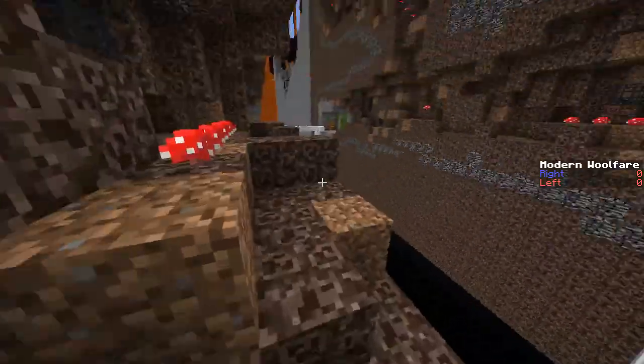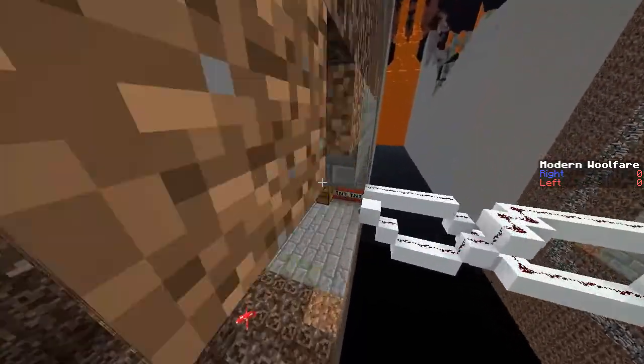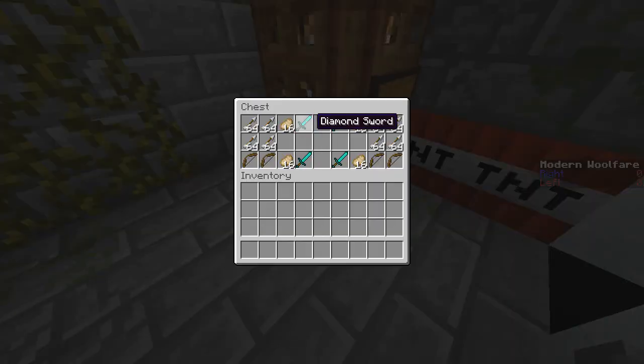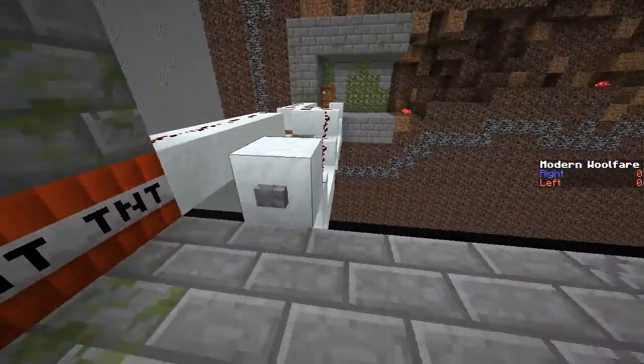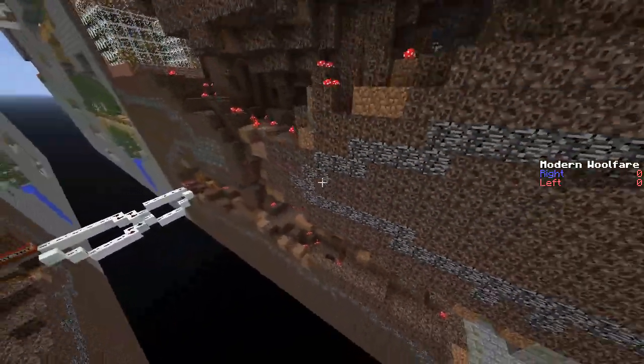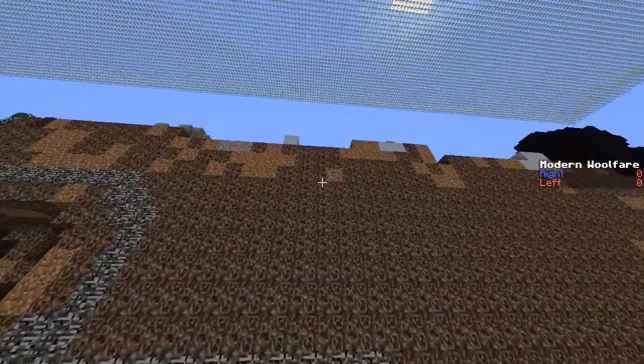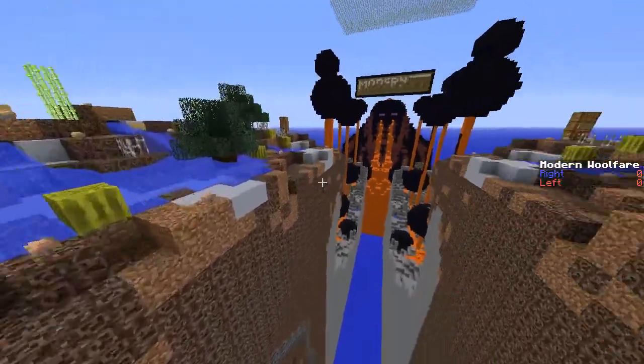There are some potions down here and some potion brewing equipment, and along at the other end there's a chest with some diamond swords and gear. There are also TNT traps with which to destroy the equivalent resources on the other side, but that's not something we've seen used all that often on this map.